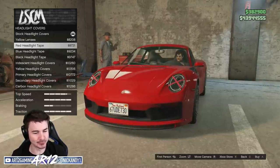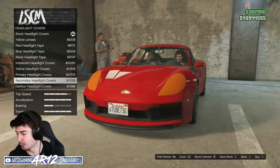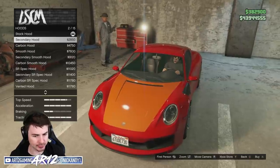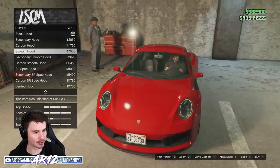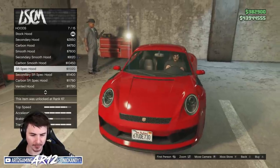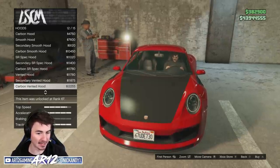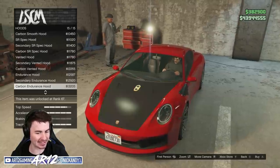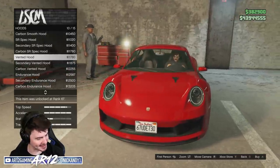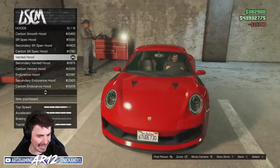We've also got some headlight coverage — you can tint them or add headlight tape, which is really awesome. For hood modifications, there's a carbon fiber hood, a smooth hood like the real car has in real life, a vented carbon fiber hood, and even an endurance hood that's like a Le Mans race car front hood. I think I'm going to go with this one — it has subtle little cutouts in the hood. I like it, let's go for that.